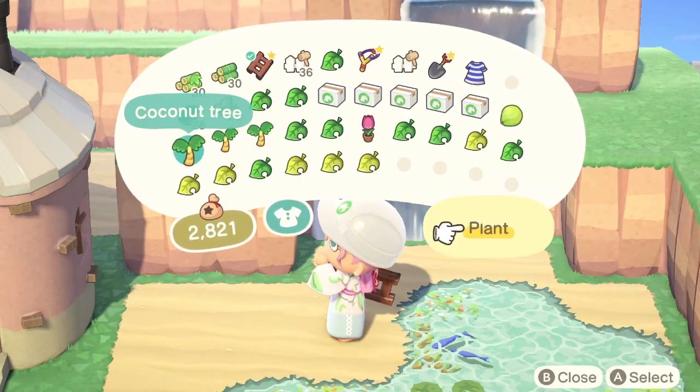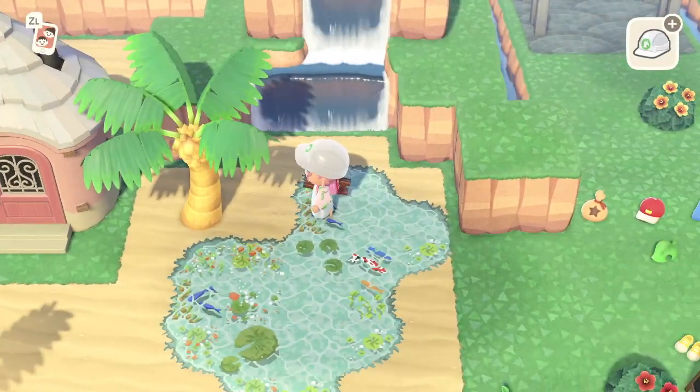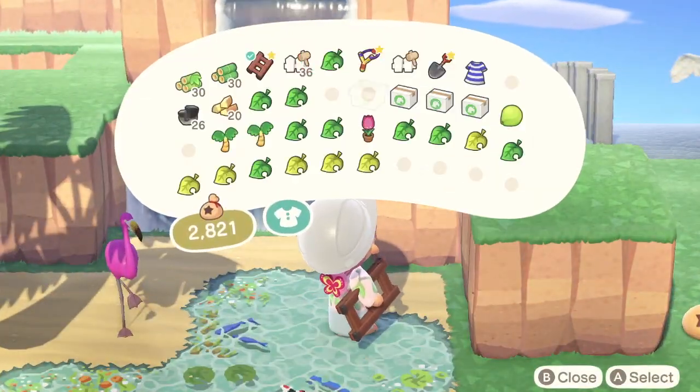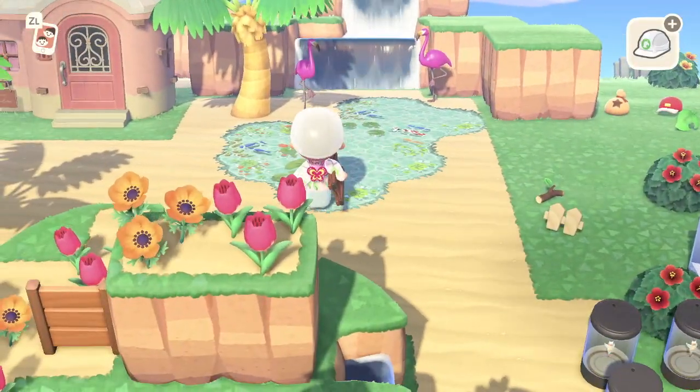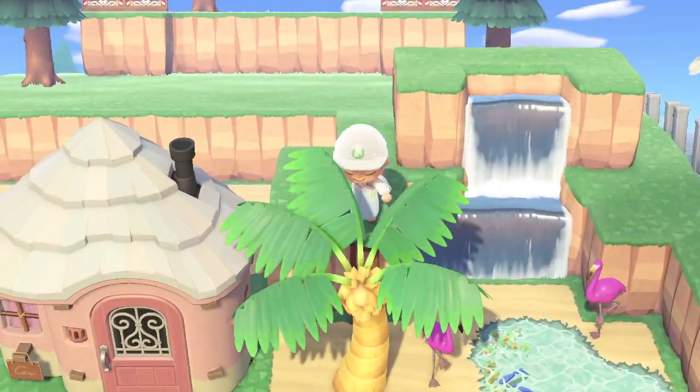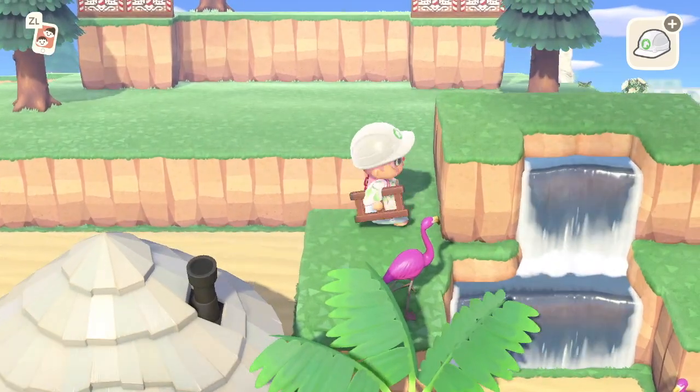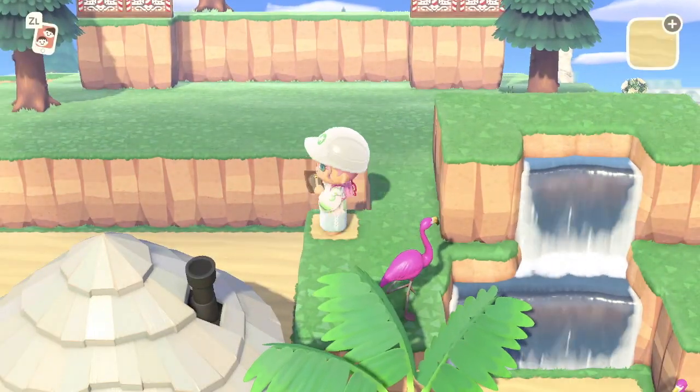Now I'm just going ahead and adding some coconut trees and my flamingos. People have mixed opinions about these flamingos — they find it a bit weird that they're like stuffed flamingos. I think it's kind of cute. I quite like it — they're bright, they're colorful, they're tropical. Let's just imagine that they're real, okay.